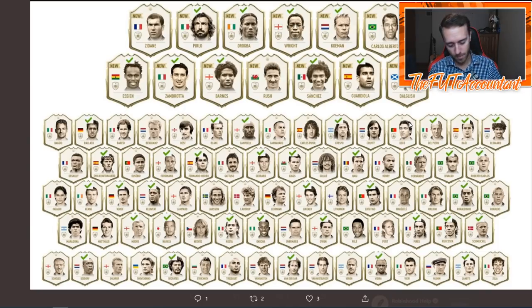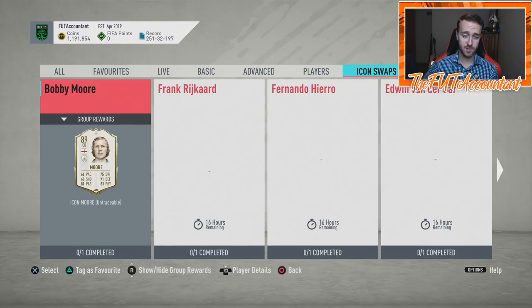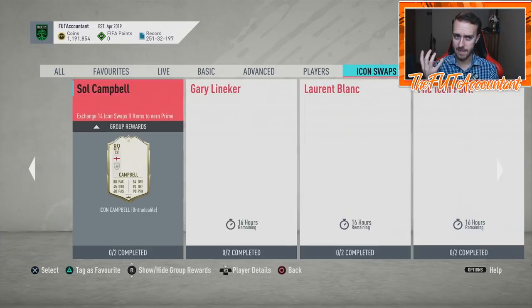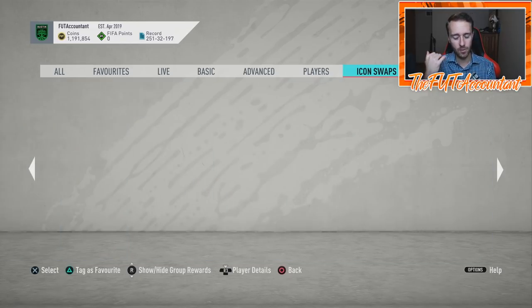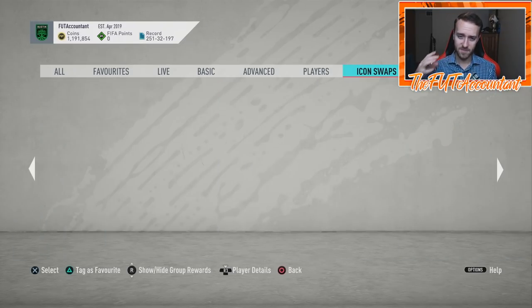That means either they're going to put all these icons in the last set and it's going to be crazy, or a lot of these icons are not going to appear in icon swaps at all. After Icon Swap Set 2, I don't have high hopes — they gave us a baby Ronaldinho, a baby Vieira, and a prime Essien. If you grinded all the way to 23 swaps, Essien was the best value in my opinion. The rest of the swap choices were absolute trash, especially this far into the game in mid-March.